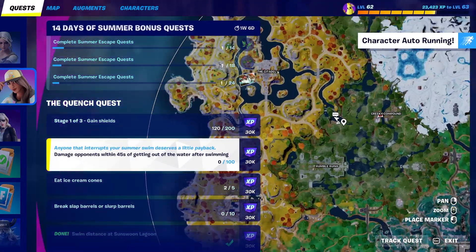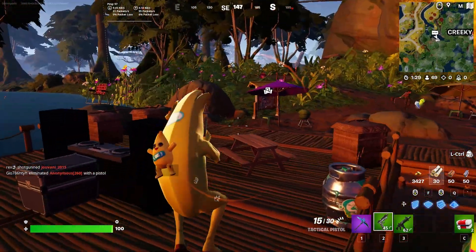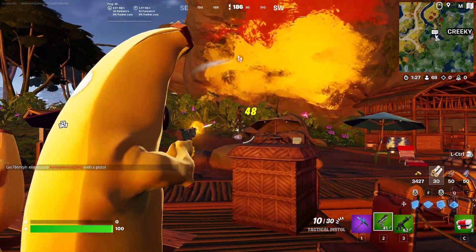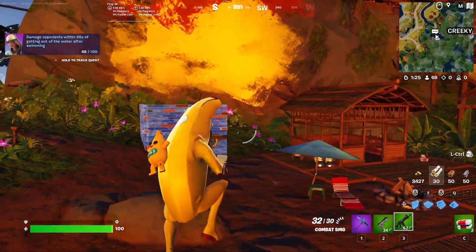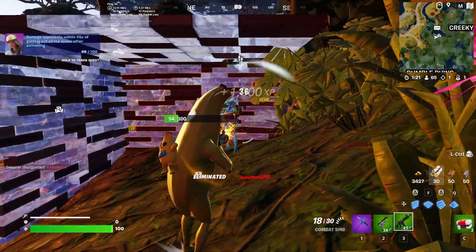If you don't know exactly where this is, you can go ahead and pause the video, but there are so many people dropping down here for the challenge of swimming at Sun Swoon Lagoon. All you're going to need to do is drop on down here, grab a weapon, and then hop into the river.